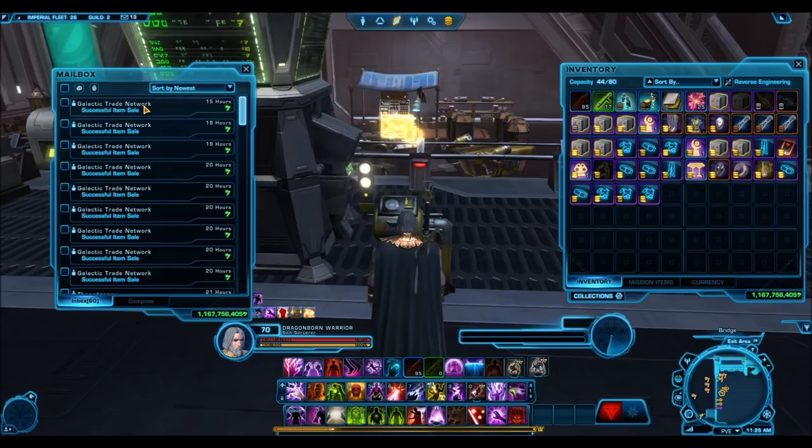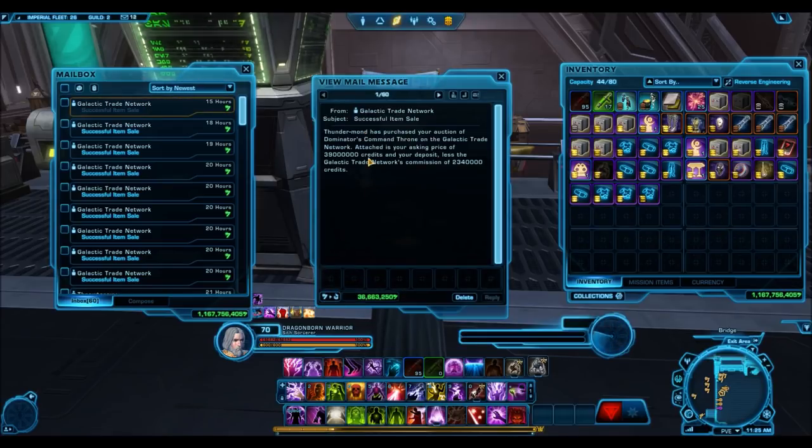This is a nice tip to use on the side while you're doing other things, like waiting for items to appreciate in value when you're buying low and selling high, or when you're farming heroics. It's a quick way to make credits, but it's very dependent on context and your server — what certain items are selling for on the GTN. Let's get into the actual tip.